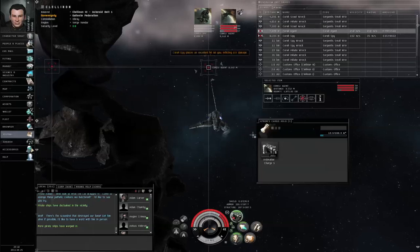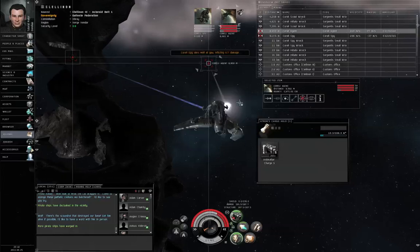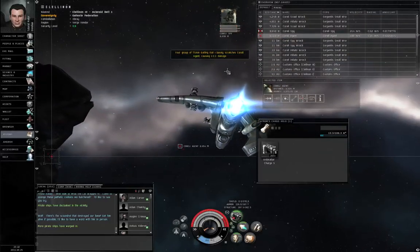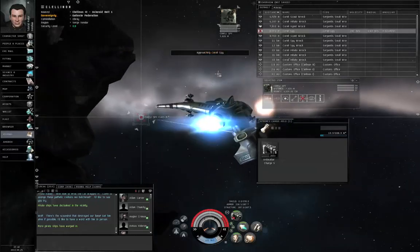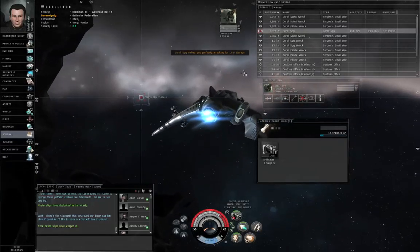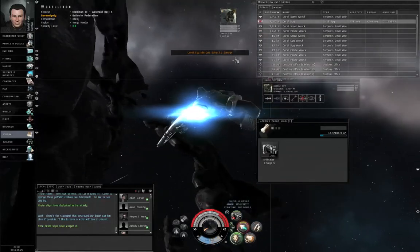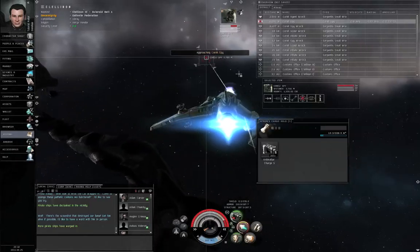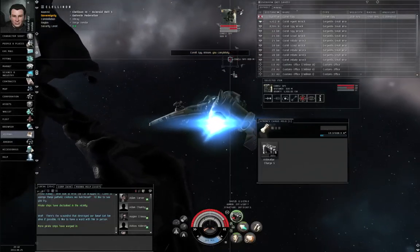I'm going to run the armor repair again. He's outranging me — that's what's going on. Approach the Corelli spy; I may need to turn on and off the afterburner. And open fire.